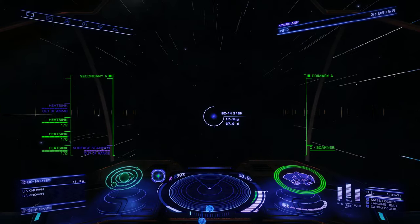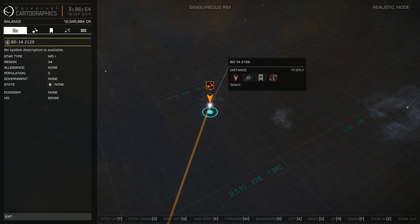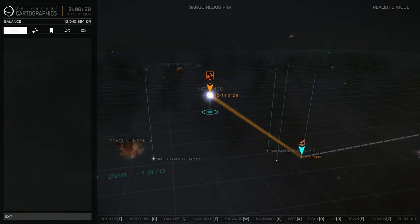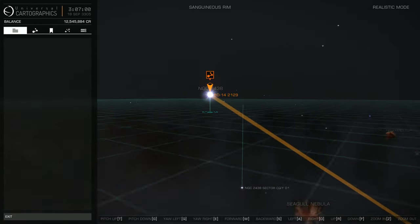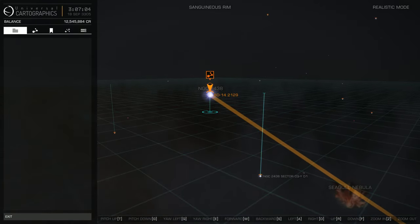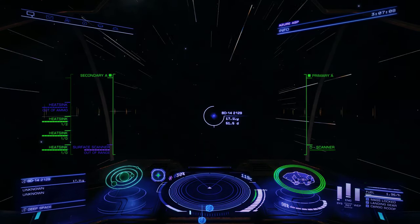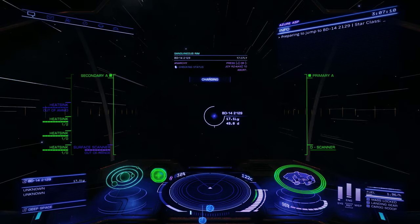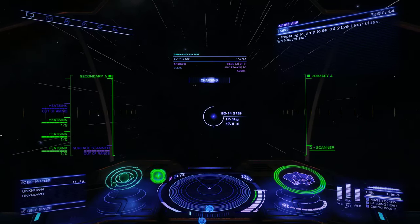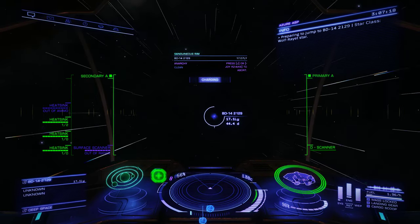So, a nice pretty blue one. Let's go back to that. I'll just jump right in now, let's take a look. I've been doing a lot of exploration, looking at planetary nebulae — they're kind of pretty.